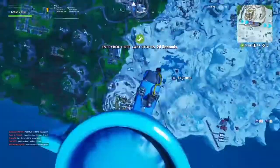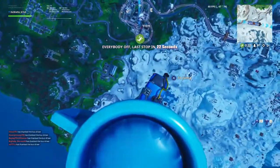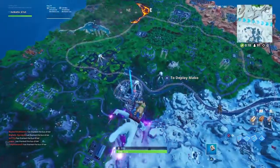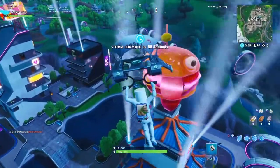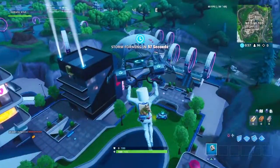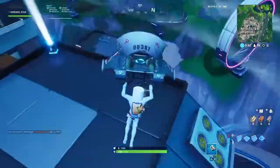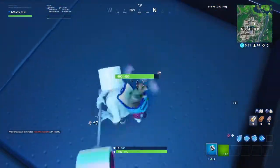Neo Tilted. Simply jump out of the battle bus and aim for the slipstreams. You want to go to the craziest spot in the game. As you can see over here, this is the craziest spot — I'm actually scared because I actually think I'm gonna die in here.